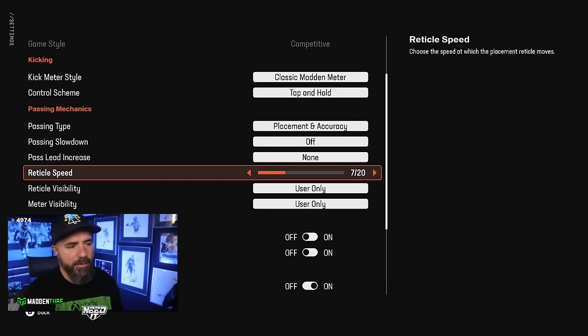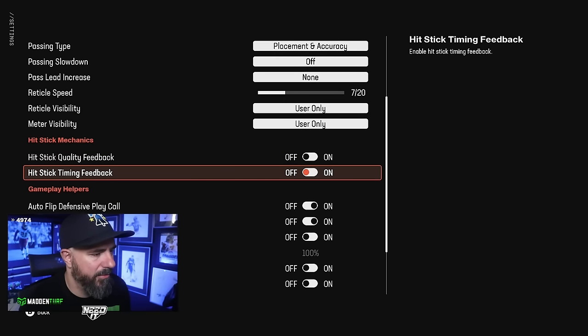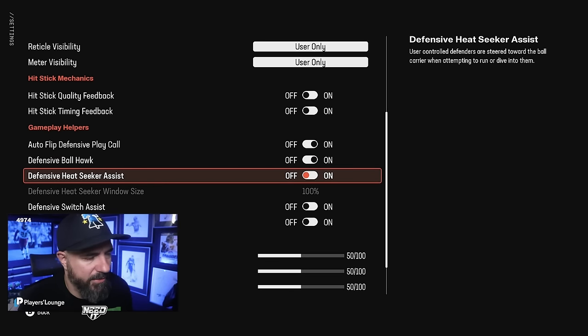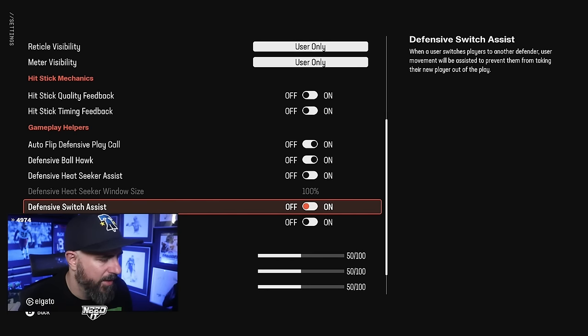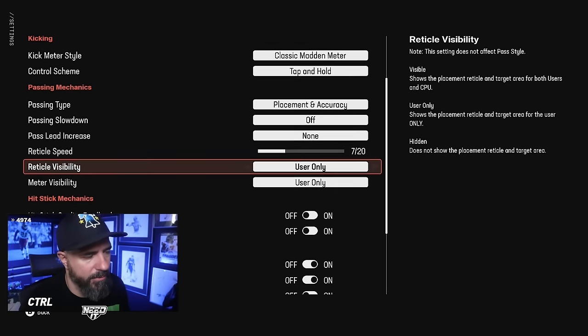Reticle speed of seven has been pretty standard the last couple years. Visibility I have on right now but most of the time I don't really like it. Hit stick timing feedback I kind of like but it's off right now — I'm disappointed when it says 'boom tech' and we're not getting fumbles. Auto flip is just dependent. Ball hawk always on. Heat seeker off — user-controlled defenders get steered toward the ball carrier when attempting to run or dive, which messes up pursuit. Defensive player assist is off — I want full control instantly.